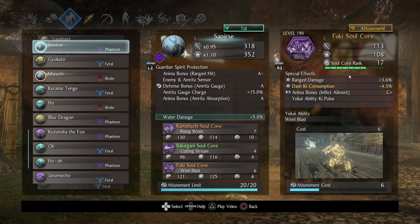Last but not least on this guardian spirit, we have Fuki. I was testing out a cool anima bonus — inflict ailment — and it's pretty reasonable. Given that I'm going to be inflicting water a lot, it's nice to have that on occasion. If I use purity or corrupted weapons, any time I inflict an ailment I get a little bit of anima back. The only thing I really cared for was the Yokai ability Ki Pulse. Fuki has a fairly reasonable cost, pretty low attunement, and can be quite powerful. These cores are kind of wonky in how they pair — not your stereotypical Aberrant Soldier or Ippon Datara — but powerful when used well.